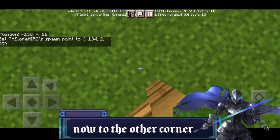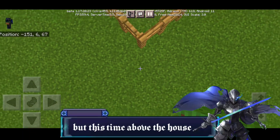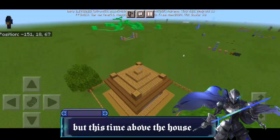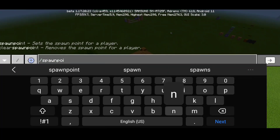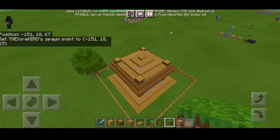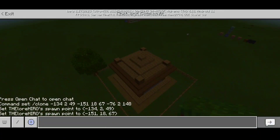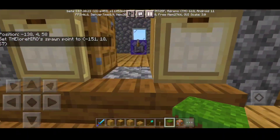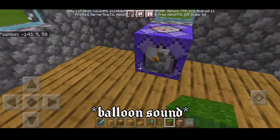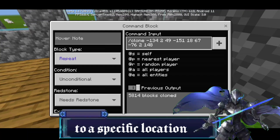We're gonna cover the whole area of the house. You don't have to dig in this part — just put it above the house. You have to remember all the coordinates: the first is negative 134 249, and the second is negative 151 1867. It doesn't matter as long as you put in these coordinates — you can copy the house and make it unbreakable.